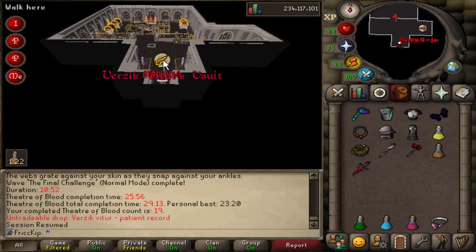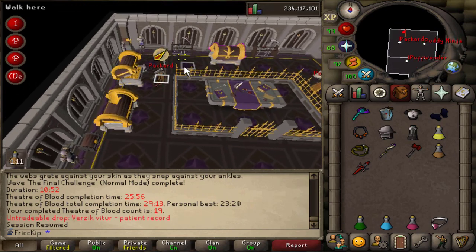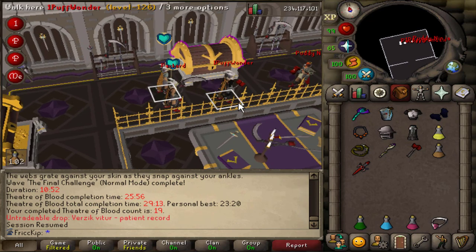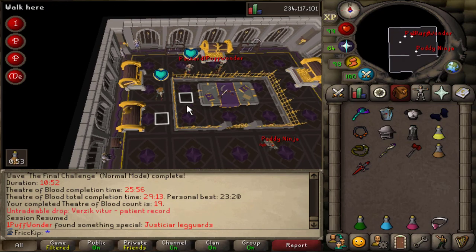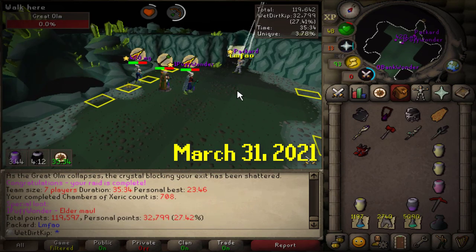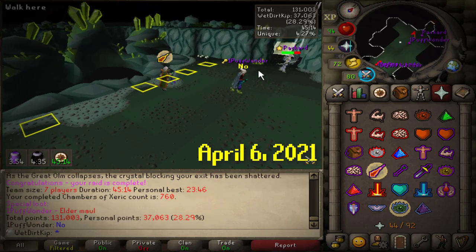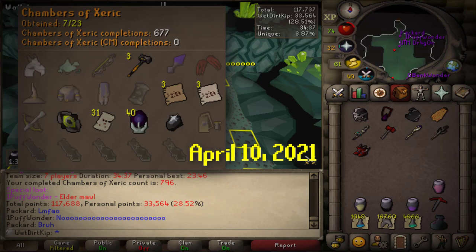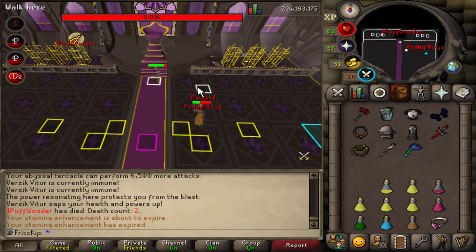Multiple purple drops start flying in during TOB runs. Puff finally gets a drop — it's a set of three Eldermals, which is worth a huge amount. There's back-to-back excitement with drops for multiple team members. Someone gets Justiciar Legguards. The group erupts in excitement — it's like a throwback to getting three Eldermals. The energy is wild with back-to-back-to-back drop potential, and the team jokes about being stuck in a parallel universe where they can never stop because they keep getting purples.